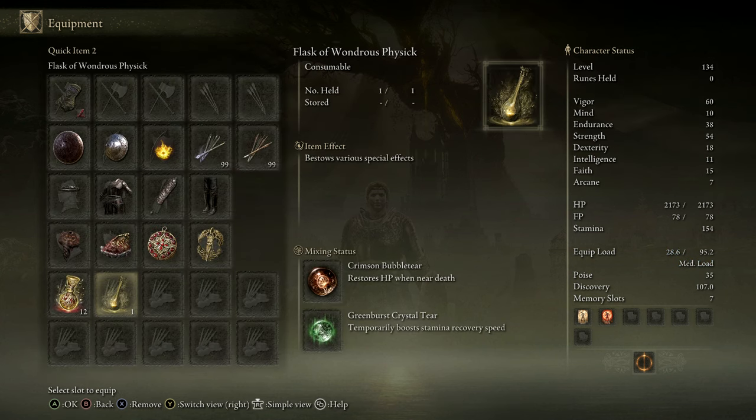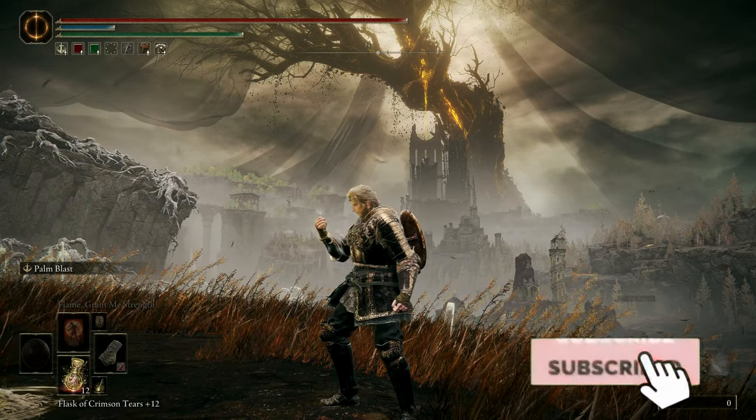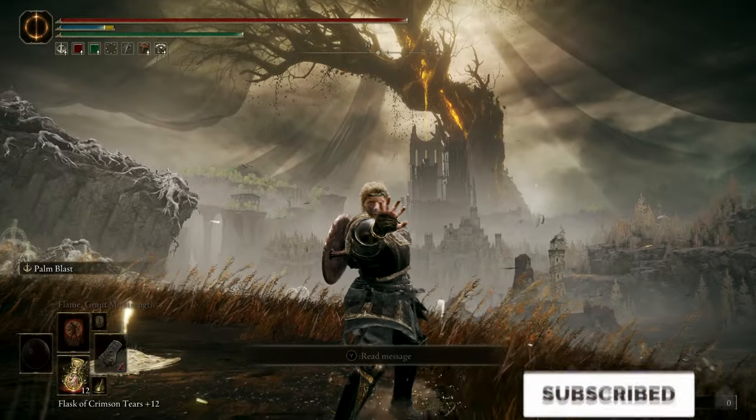In your flask, use Crimson Bubbletear and any other tear of your choice. Let's take a look at the strategy, strengths, and weaknesses of this build in some invasions.